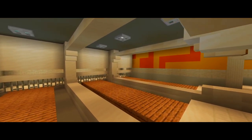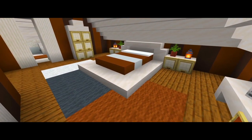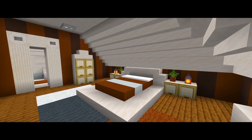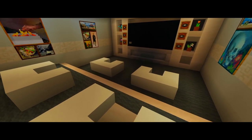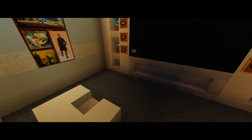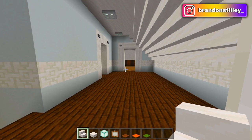Hey guys, I'm back with part 14 for this tutorial on how to build this mansion. Here we're going to be finishing the build. All we have left to do are the rest of the interior furnishings for the attic, and we also have to do the movie theater room and bowling alley room in the basement. I'm going to start up here in the attic where we left off in the previous part.